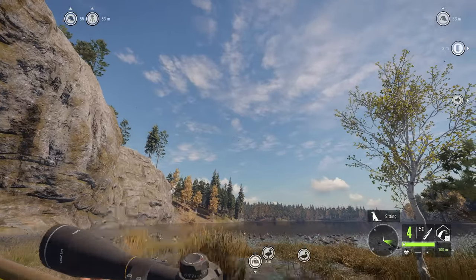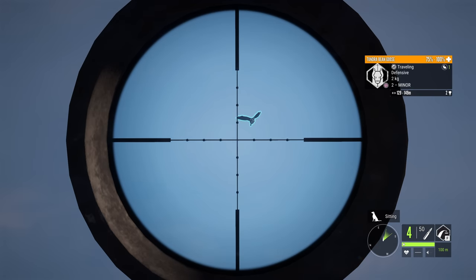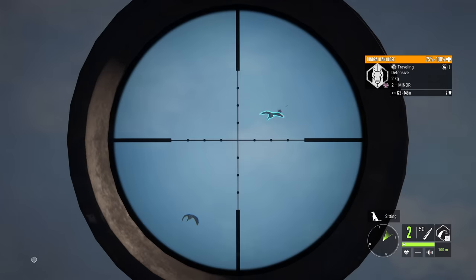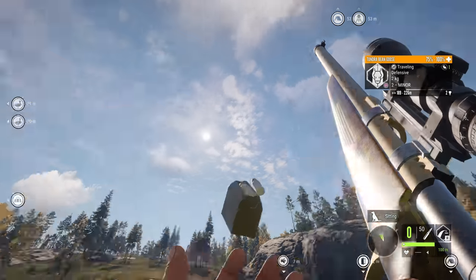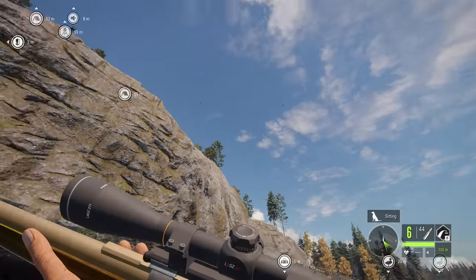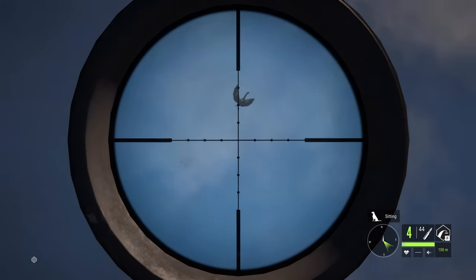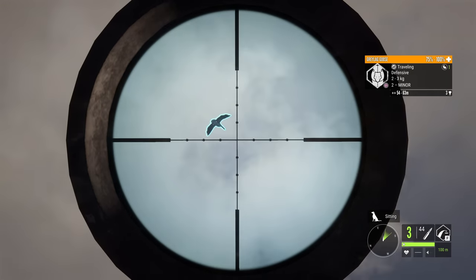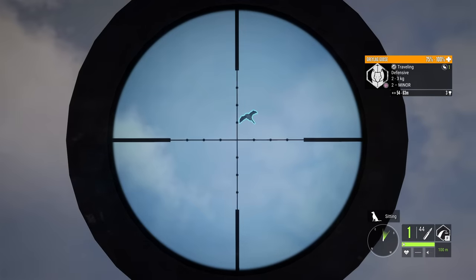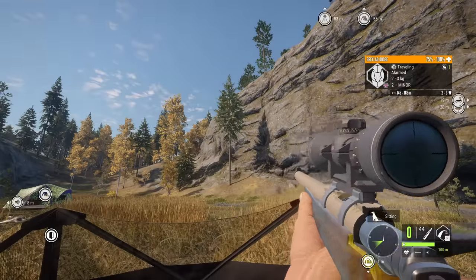Let's give it a shot — let's see the 22 Hornet in action. That was actually pretty good, and yeah that's way better. That feels a lot better than using the 22 LR, at least for the geese, because the geese move slow enough that you can actually get a pretty good shot into them. Just like that, and we got another one down with the 22 Hornet — this thing is really good for geese.